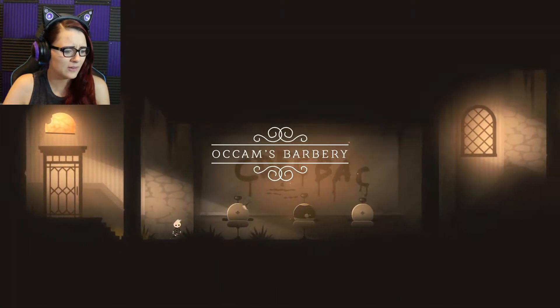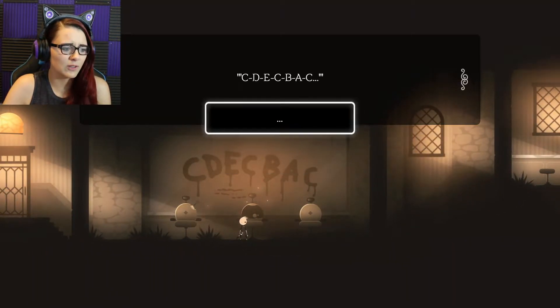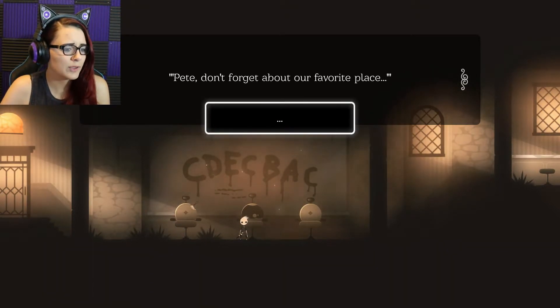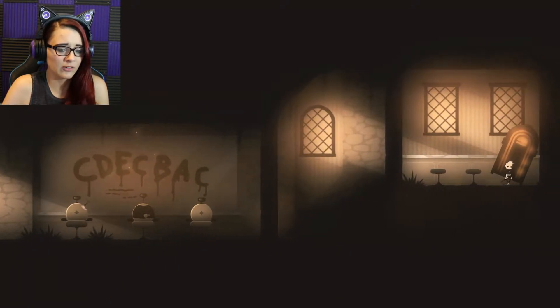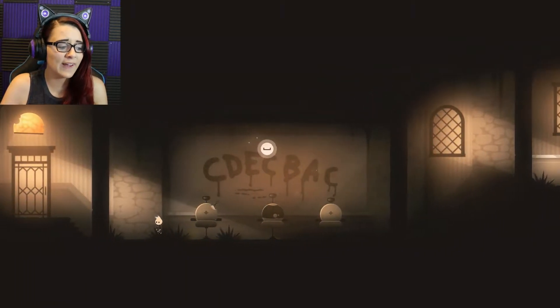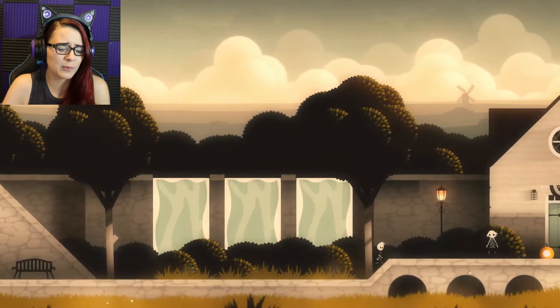Occam's Barbary? A message is written on the mirror. Let's read it: C-D-E-C-B-A-C. I'm gonna write this down really fast, because I will not remember that — but that's gonna be what we're gonna play on the piano. Pete, don't forget about our favorite place. Lily. This seems important. I'm assuming it is. A jukebox. So first I'm gonna go try and figure out who that boy in the hat is, and then we'll go and play that thing on the piano. This is just a playable demo so far.